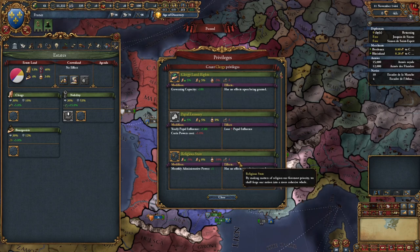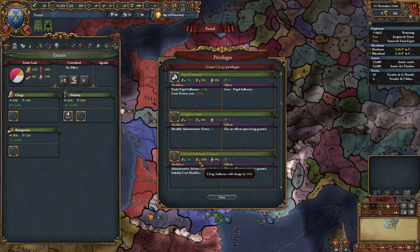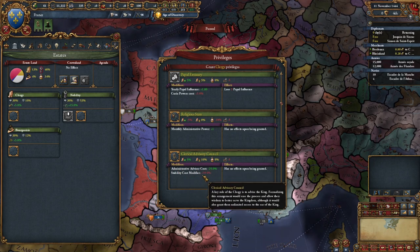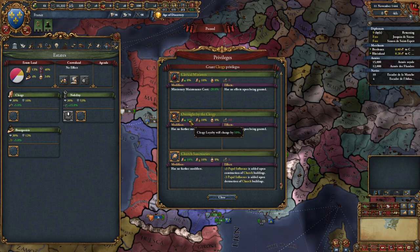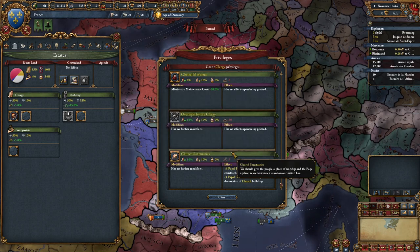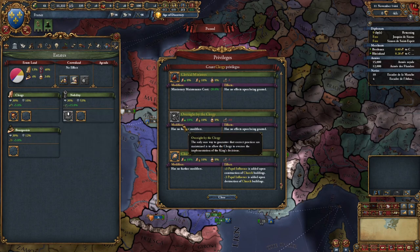We can click on these and look for little things - these are not super important for new players but we can set them up a bit. Giving these privileges will give them more influence and more loyalty equilibrium. For the clergy for example: we can give them an 'oversight' privilege - no modifier, but it gives them 10% more loyalty and 10% more influence. Let's also give them 'Church Sanctuaries' - plus three papal influence upon construction of a church building. Churches are really good - they increase taxation in the provinces they're built. That gives them 10 and 10. We can add four of these in total.